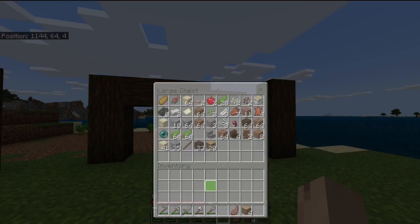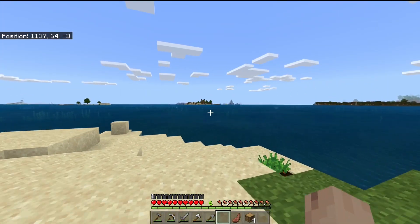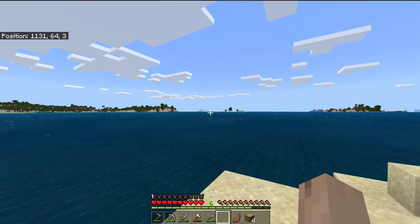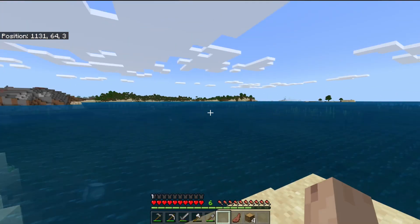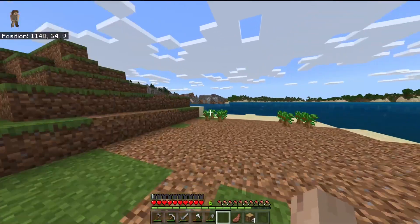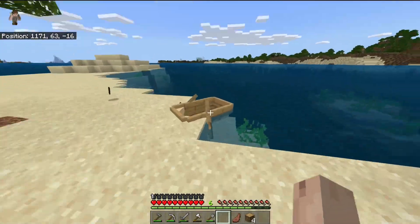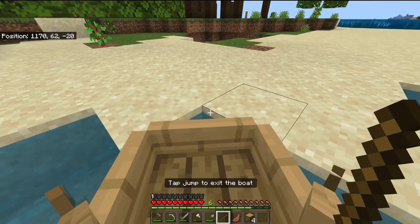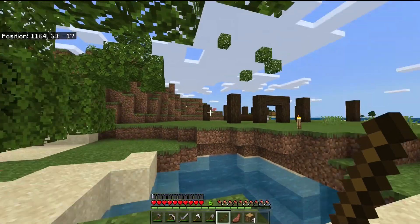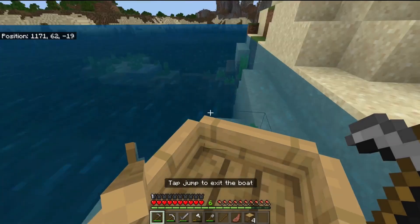Seeds in there. Let's go over to the birch island and see if we can't get something. What is that out there? I can't tell what that is. Let's hop in our boat and go over to the birch island - not really an island, but you know what I'm saying. Was there a pig that I just saw? He's back! Hopefully he'll be back when we get back.